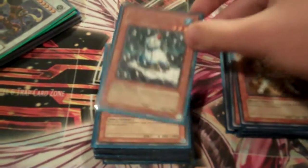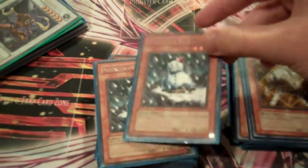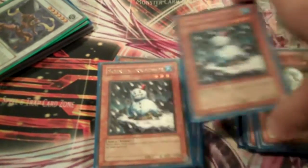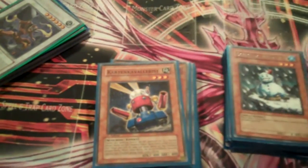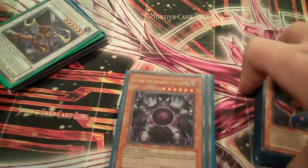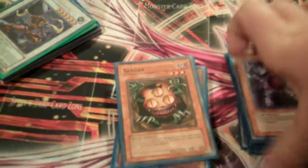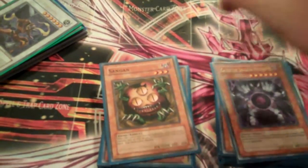Now we have some of my tech choices, which is two Snowman Eaters. This card is so good — it stops Thunder King, your big monsters, and he's pretty much a plus one because most likely he's not going to die when he gets attacked. So you get to keep your monster there and kill theirs. It's just a really good card, and once Gungnir comes out he'll be even better because you have access to Gungnir then. Card Trooper — milling, drawing, good stuff. Then I run three Kaius. I feel like this card's way too good to be run at two. Its ability to just remove anything is amazing, the 1000 burn never hurts, and I have won games just by tributing for Kaius and removing himself.